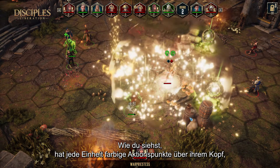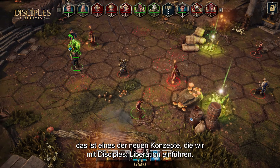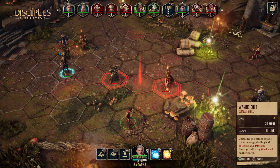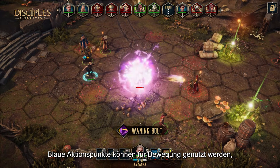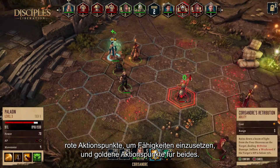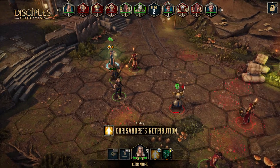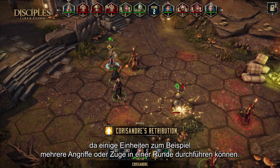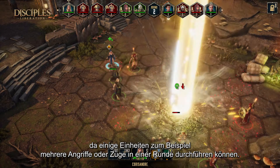Every unit has some color-typed action points above their head. This is one of the new concepts introduced in Disciples Liberation. Blue action points are used for movement, red action points to activate abilities, and gold action points can do both. This gives a lot of tactical flexibility as some units can, for example, perform multiple attacks or movement in the same turn.